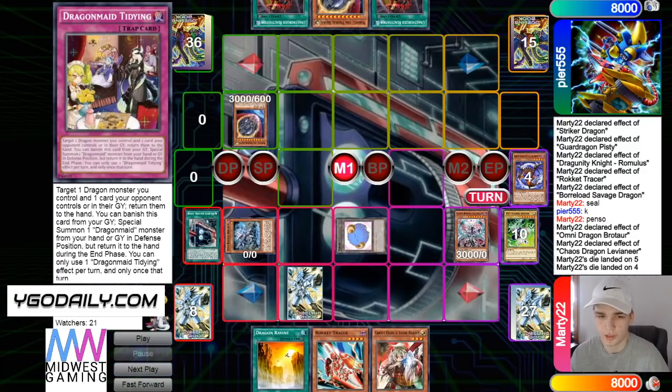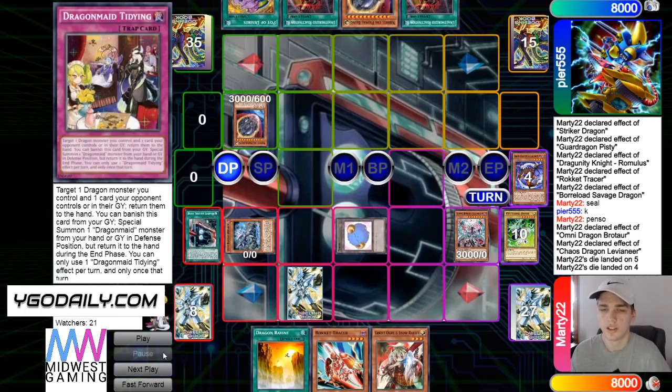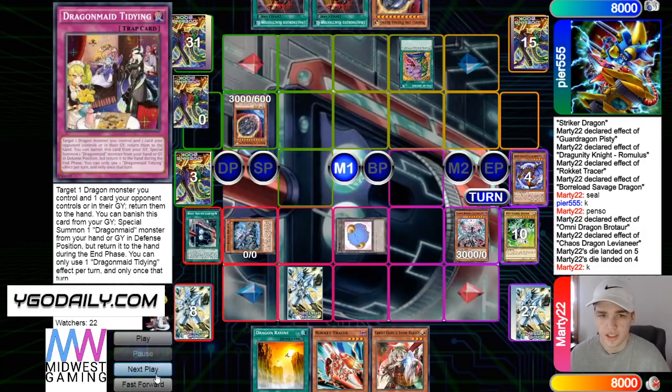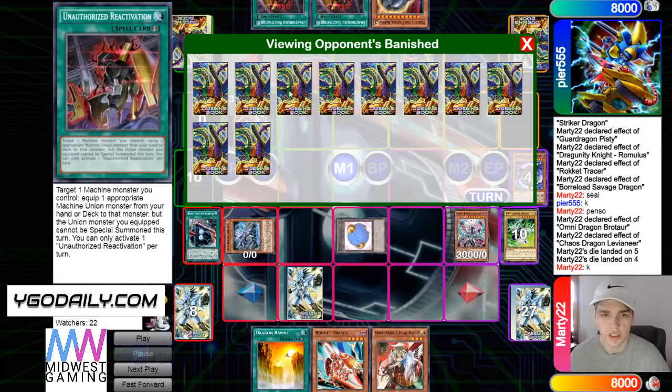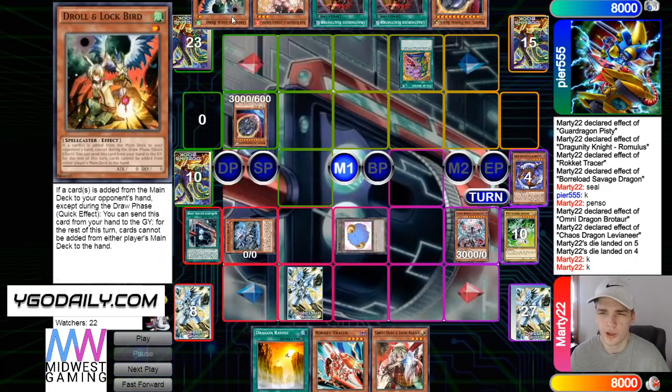He has the trap card, so he'd activate Union Hangar and bounce, or summon and try to bounce, but then he'd use Unauthorized. Draw Desires — that's such a good draw. Activate Desires, banish 10. Let's look at the banish real quick — we see one Hangar, nothing too bad. His Photon card's gone. Draws Ash and Drool.